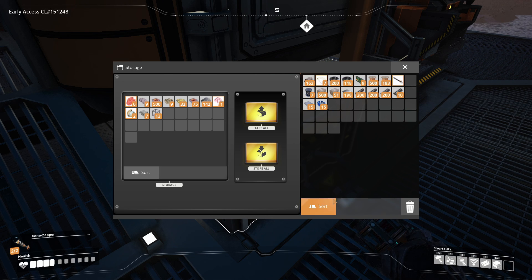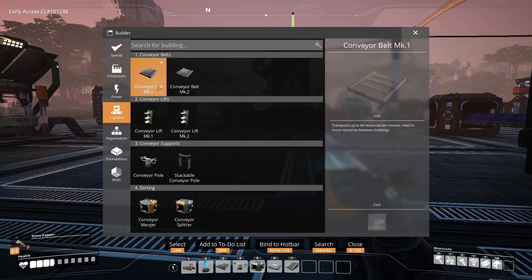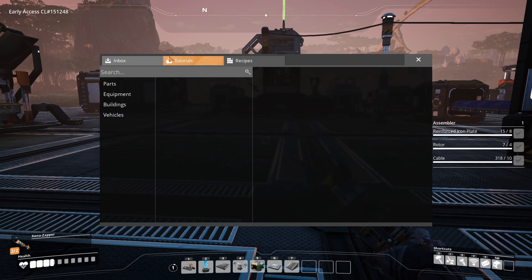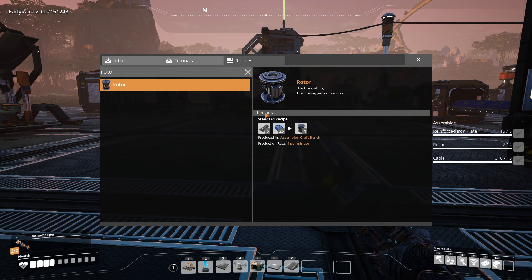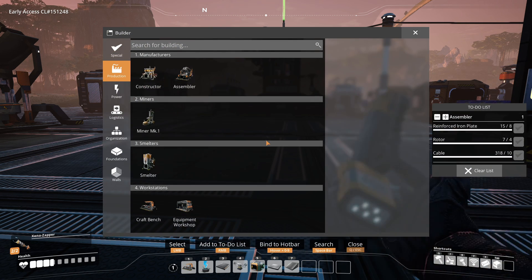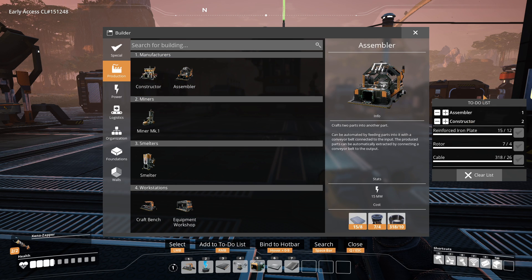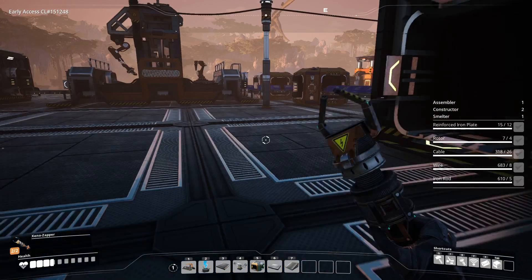The next thing we're producing - we're making another assembler to make our rotors. Rotors require rods and screws. For that we'll need two constructors now instead of three, because we can do one constructor for rods, one constructor for screws, and we can use one smelter and we'll be good.